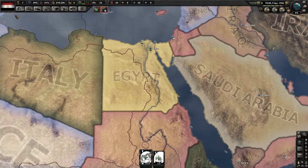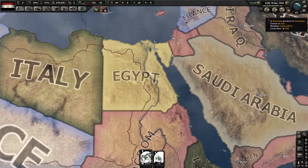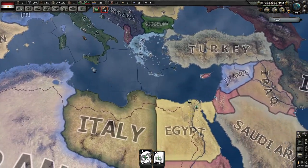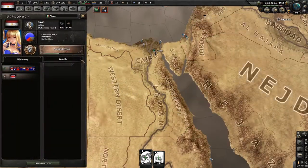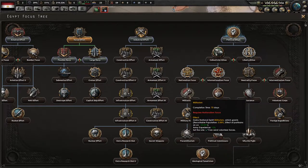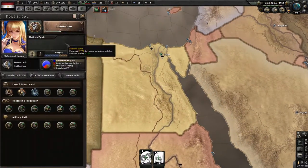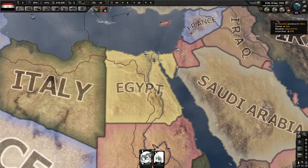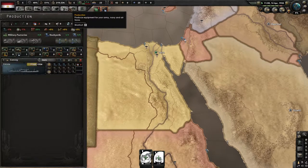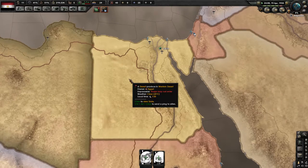Once you get 100 political power, you want to do both anti-grade doctrines. I had to do this achievement twice because the first time I went fascist to get autonomy from participating in the war — Egypt doesn't have much manpower, so I took advantage of the manpower increases. But going fascist changes the type of puppet you are, and that messed up the achievement — it didn't count because I didn't go through all the specific steps, since it changed my autonomy type.